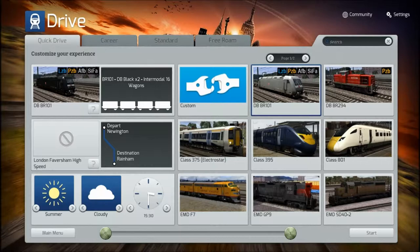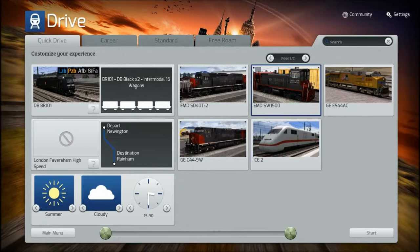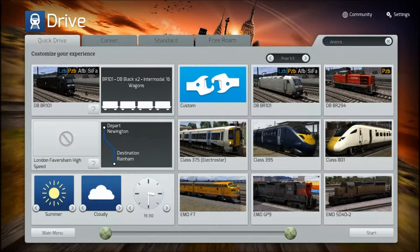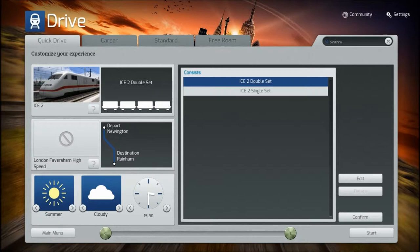Okay here we go, the trains we can choose from. Oh, hang on, there's a page 2. It's on page 2. Let me have a look. Actually, I like the look of this one. That looks pretty cool. Let's go with this one. Here we go, Ice 2 double set, Ice 2 single set. We'll just go single. What have we got down here? Start. Let's do it! This is exciting, guys!